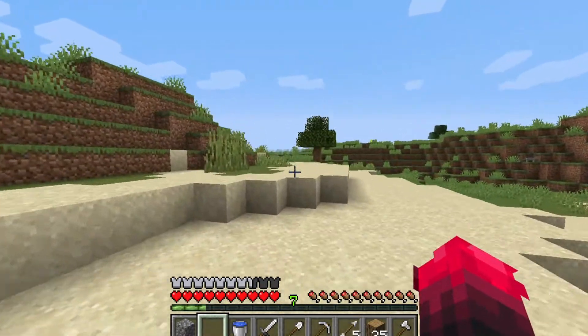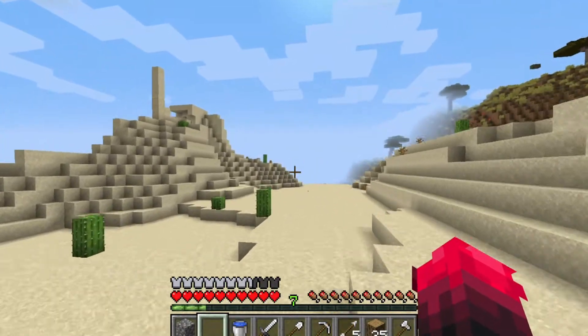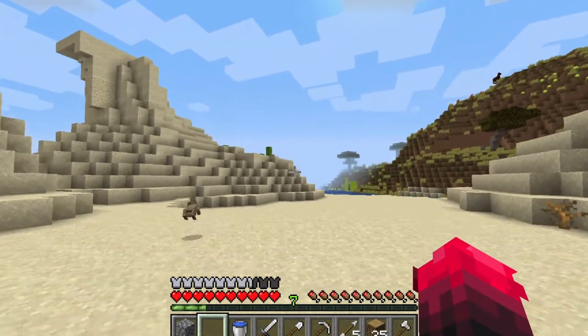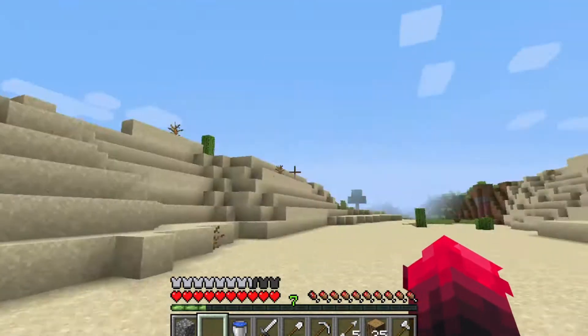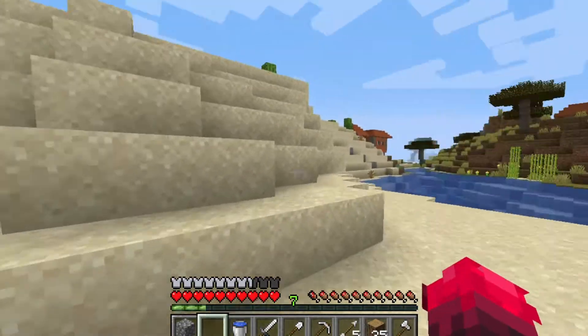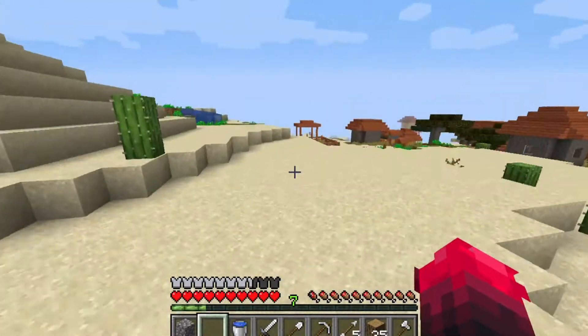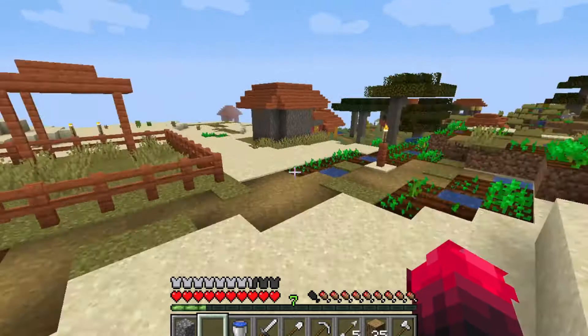Yes, this village is close to my village — my village is over there and the savannah village is right there. It is a really short distance. Okay, let's loot the savannah village.